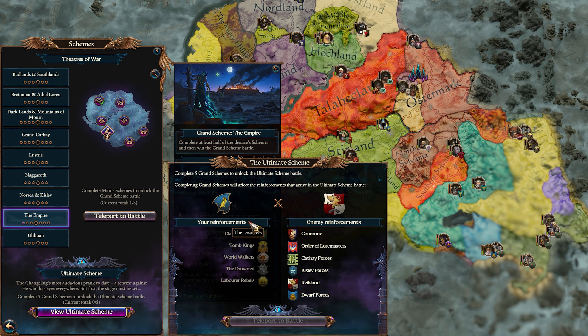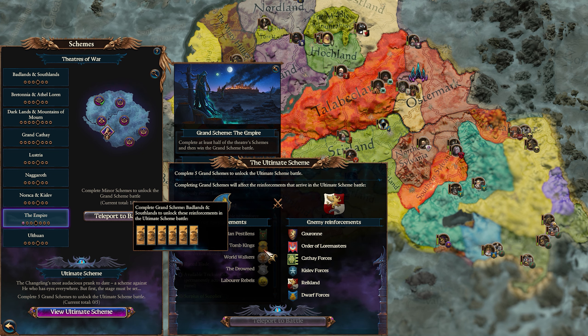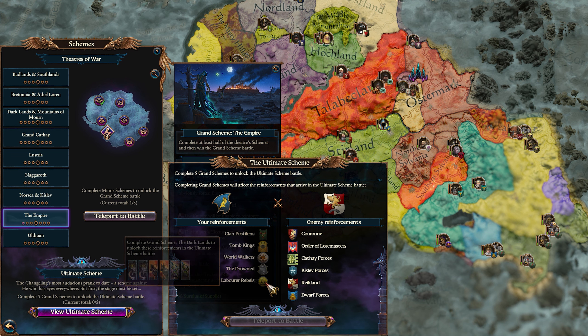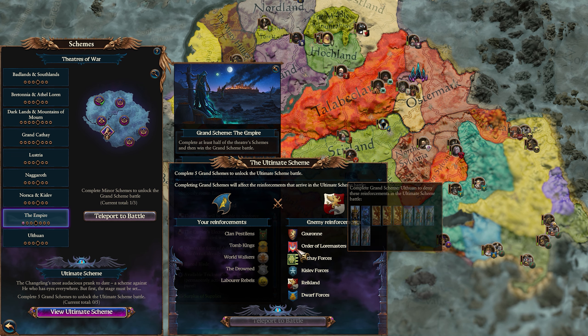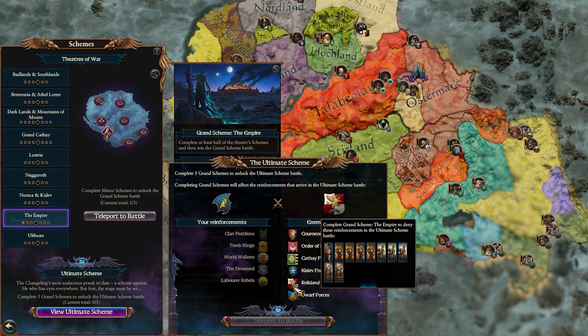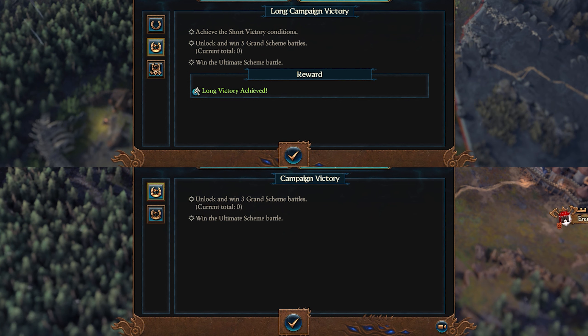This all builds up to the ultimate scheme, which is unlocked after completing a number of grand schemes — three in the Realms of Chaos and five in Immortal Empires. This will be a gigantic battle versus the empire with a number of reinforcements on each side, depending on how many and which grand schemes have been completed. Completion of grand schemes will add assistance to your side and remove it from the enemies, to make that final battle much easier, so completing as many as possible before attempting the final battle is advised. Completing this ultimate scheme will get you the campaign victory in either campaign.